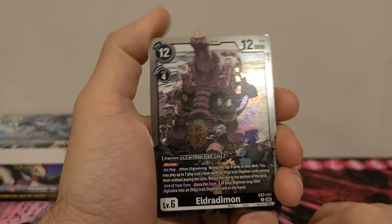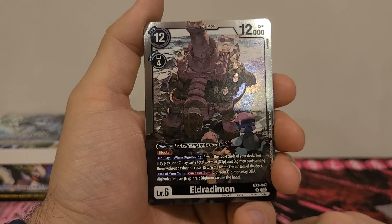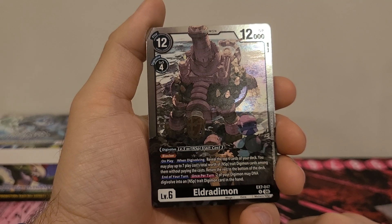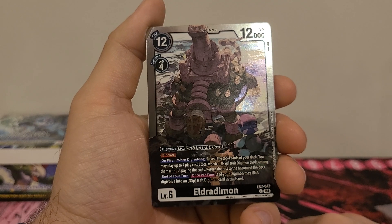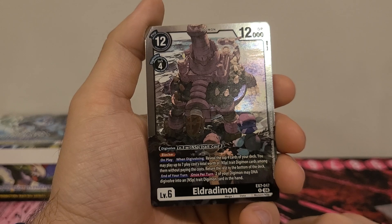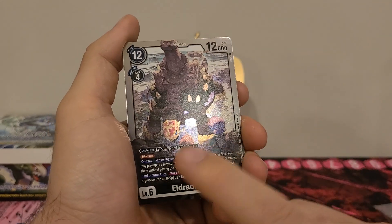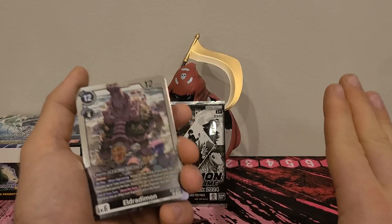Eldarimon — 12 play cost, 4 Digivolution cost, 12,000 DP. Digivolve from level 5 with the NSP trait for a cost of 3. Has Blocker. On play or when Digivolving, reveal the top 4 cards of your deck. You may play up to 7 play cost total worth of NSP trait Digimon cards among them without paying the cost. Return the rest to the bottom of the deck. End of your turn, once per turn, 2 of your Digimon may DNA Digivolve into an NSP trait Digimon card in hand. It's my understanding that the DNA Digivolve card is one of the Seeker Rares we did not pull — we're still missing 6 of them.